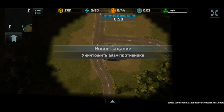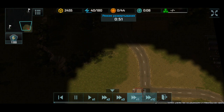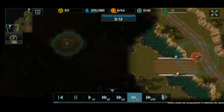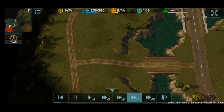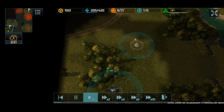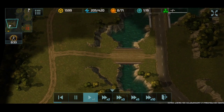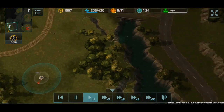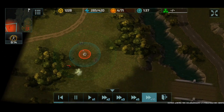Hey guys, I'm back for some more Art of War 3 and today we're gonna be playing on the River Styx map. This is a pretty fun map, although it is a pretty old map. The color scheme and palette are pretty old. Although at least the forests give the Resistance an upper hand on this map, at least for scouting.